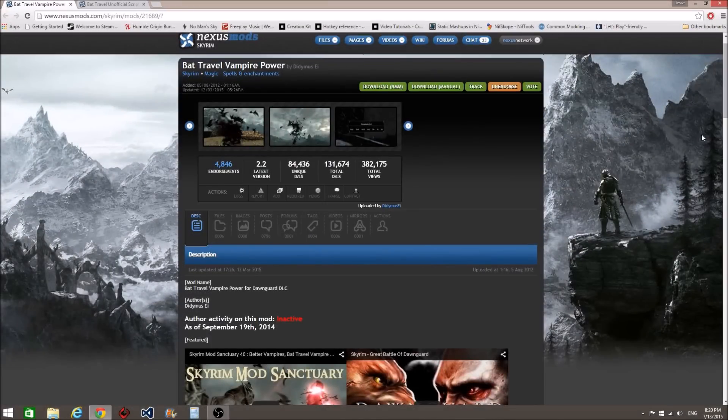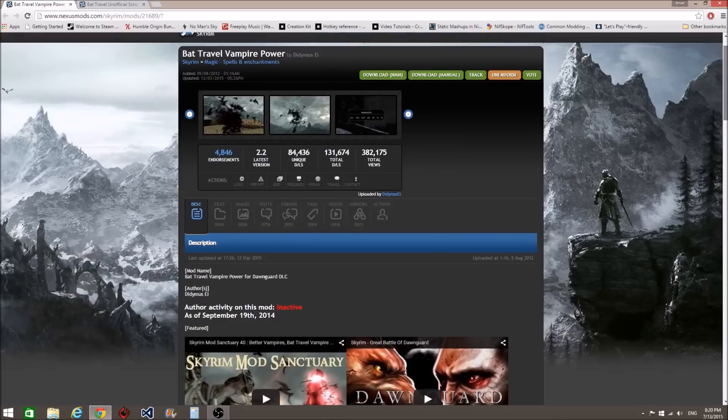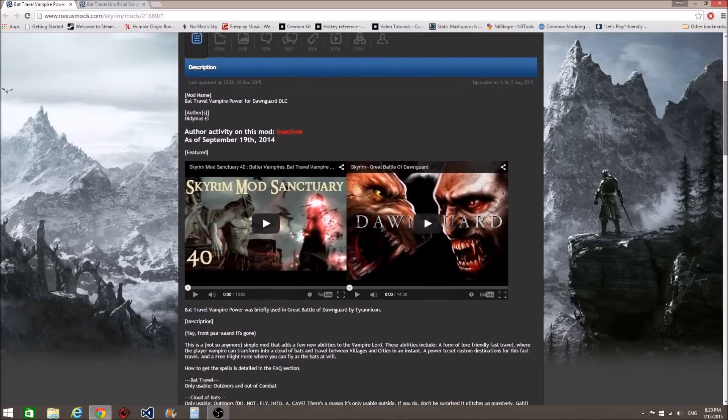Hey guys, thanks for checking out Toggle AI. Today's Skyrim mod is Bat Travel Vampire Power, which is by far one of my favorite mods and an absolute must for all you vampires out there.